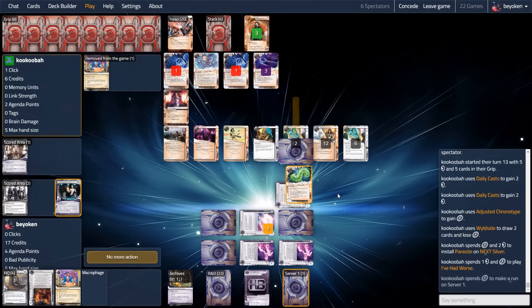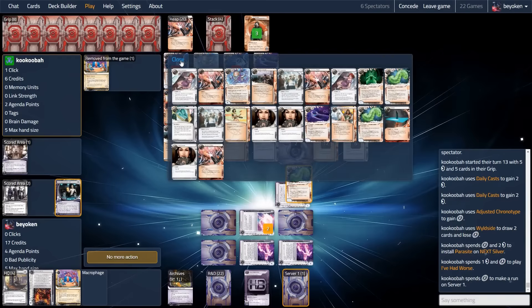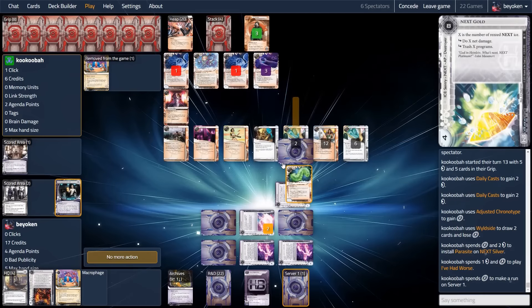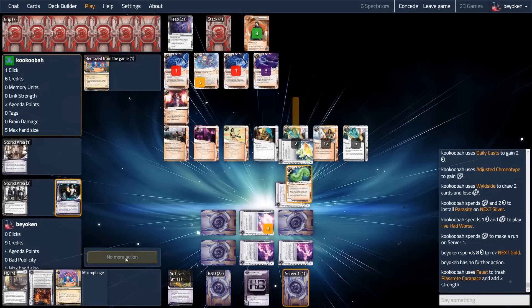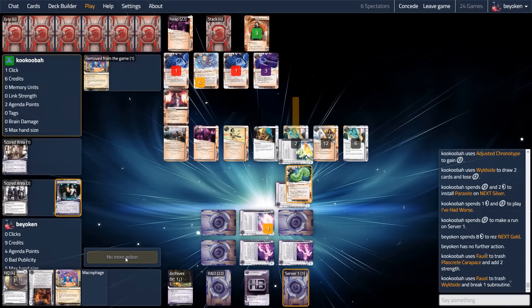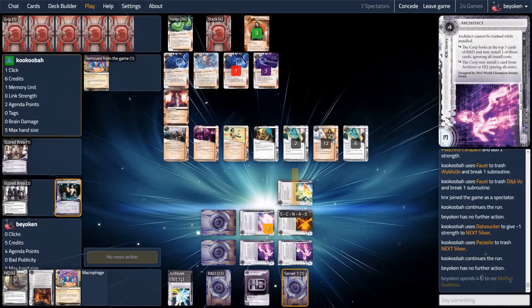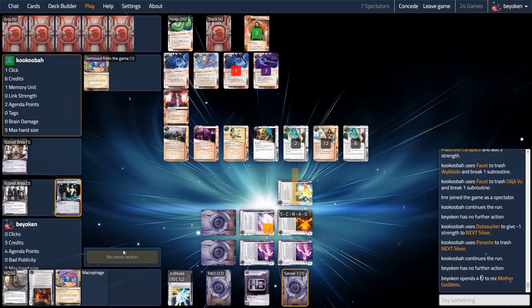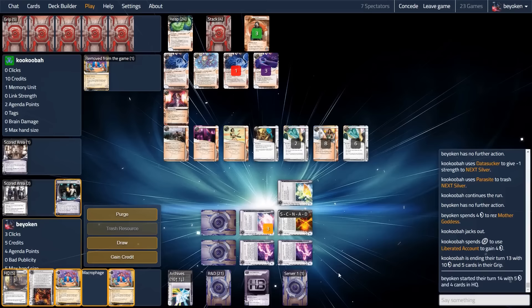Unfortunately they do draw a lot of cards, they have a David out, and they have a Parasite on my Next Silver. Because I have a Vitruvius in the remote, I'm actually forced to rez this Next Gold right here. This is going to be a very huge tempo setback for me, but I think it's worth it — I need to draw out as many cards from my opponent as possible and deter them from getting the Vitruvius. If they get the Vitruvius they match me in agenda points and it's going to be a lot harder for me to win. They spend a couple of cards on the gold, they continue — I rez the Mother Goddess here. This is going to cost my opponent a lot of cards: 3 for the Architect, 2 for the Goddess — they can't afford it, they jack out, and I get to score the Vitruvius.